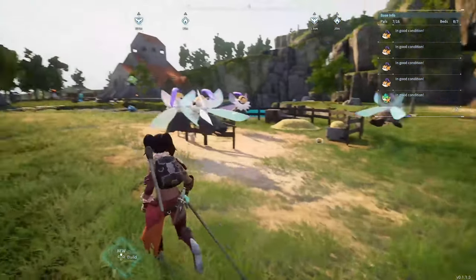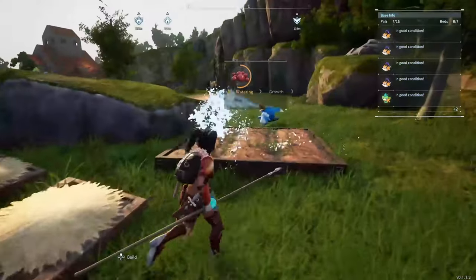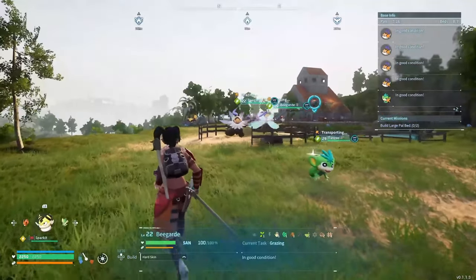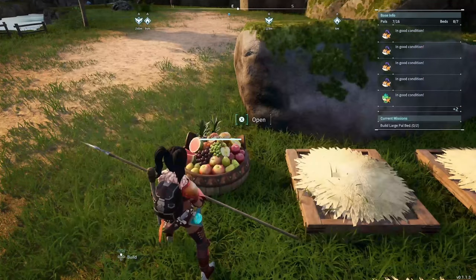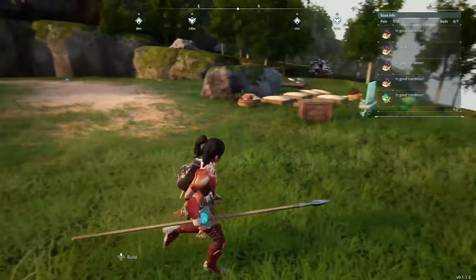What I did was set up a separate area away from our main base. I set up a second base down here with a berry plantation, some beds, a seeder, a waterer, and some gatherers so that they just keep picking up the honey and everyone can survive there. They will drop the honey into a food bowl by the way — they won't put it in a box. I did set up a box but they are not putting it in there.